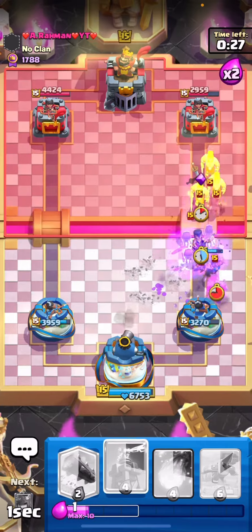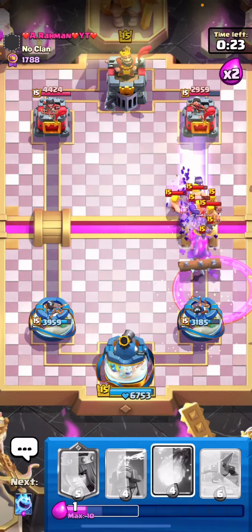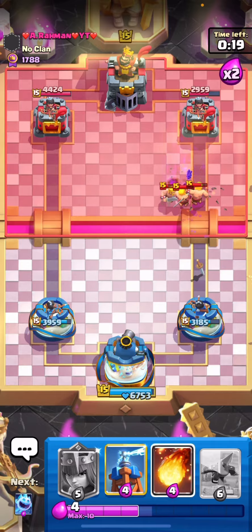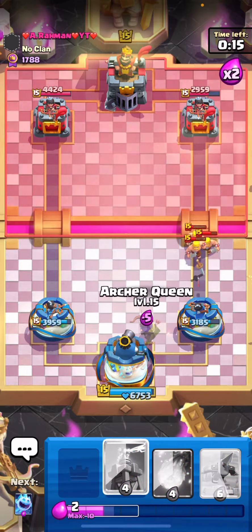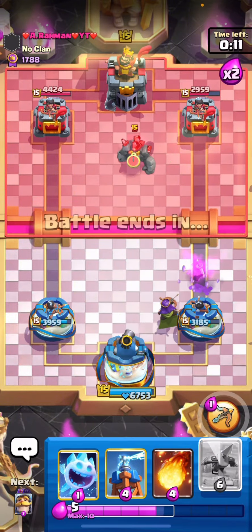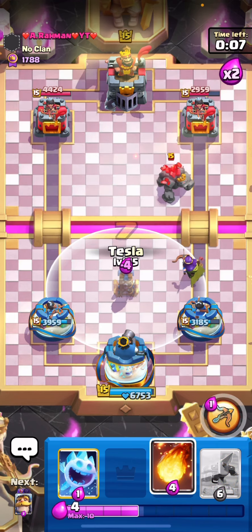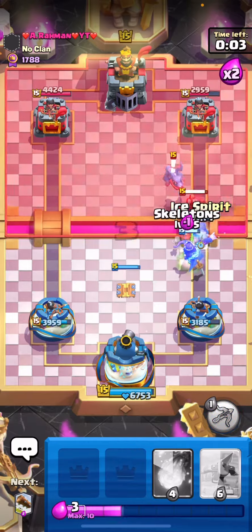The Evo Skellies — they just killed everything! Oh my god, they literally killed everything. That's why Evo Skellies are in this deck. Expo is really bad in the meta, but it's actually not too bad since you have double evos already in the deck.